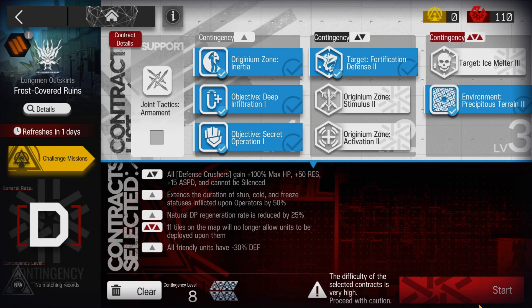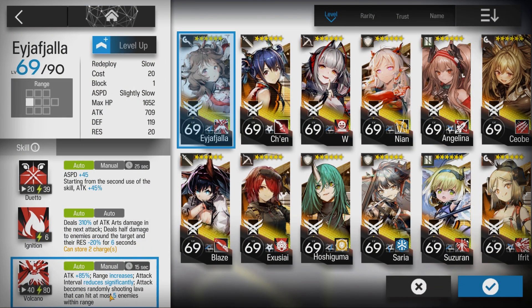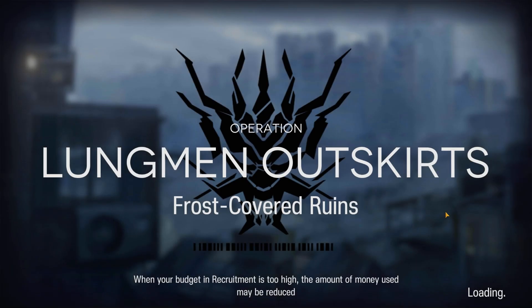Here are the selected contracts. Here's the squad composition. Eya's skill 3, level 7. And here's how it was done.